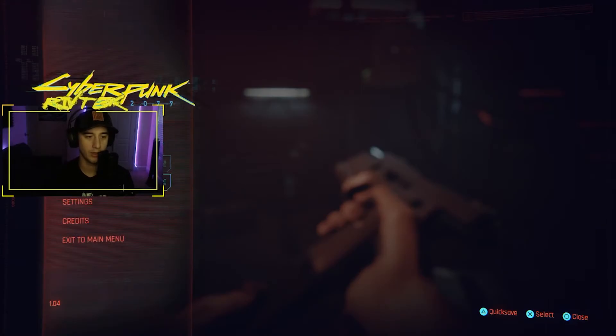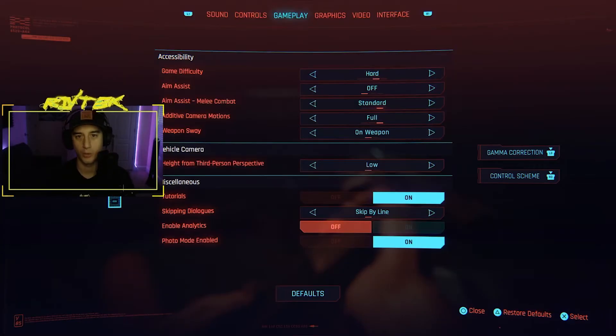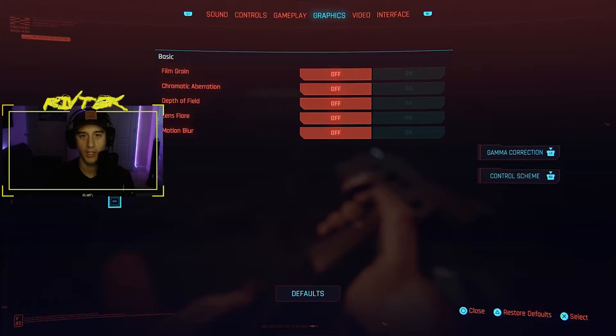Another thing you can do to prevent crashes, especially if you're on older Xboxes or PlayStation 4s, is go into your graphics settings and turn all of these extras off. All of these are just aesthetic additions — they don't help your game run smoother. They actually make your system work harder, so by turning them all off you can help prevent crashes, screen tearing, and other visual issues.